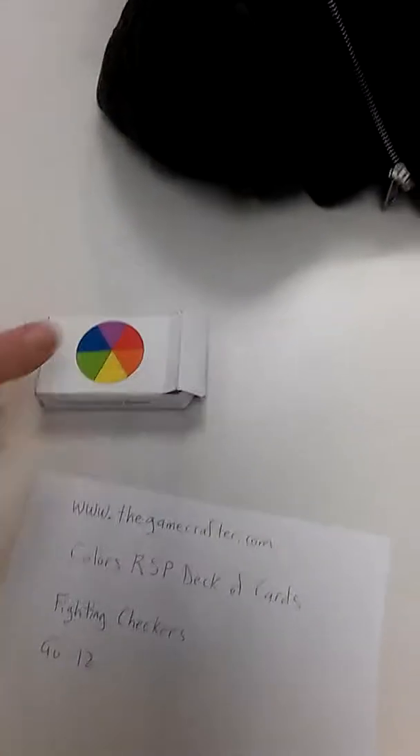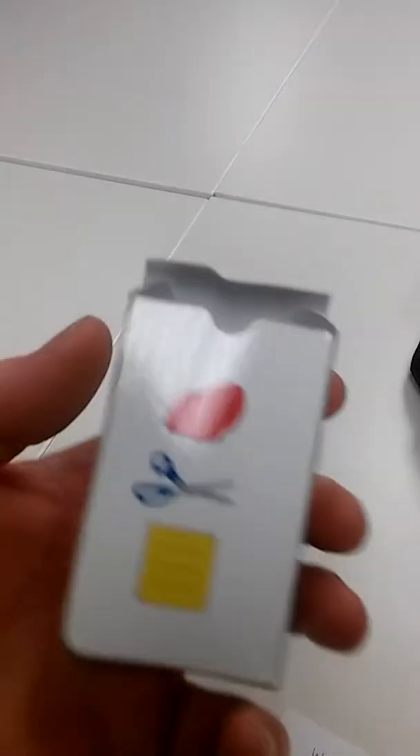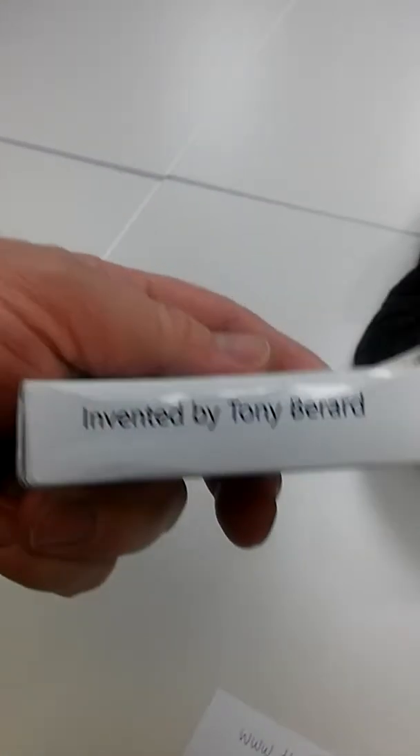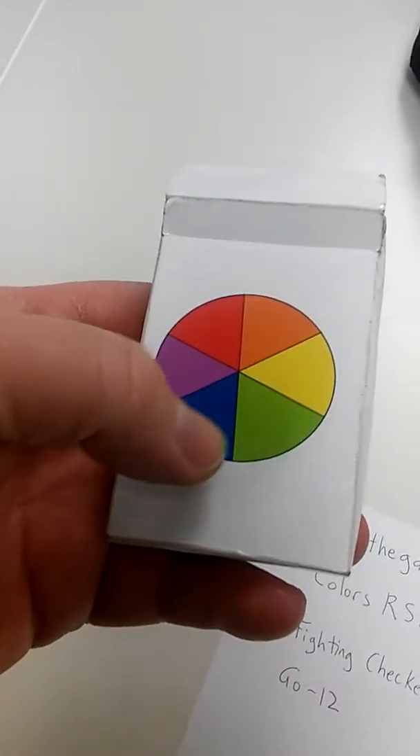This game uses the Colors RSP deck. So this deck of cards, it's called the Colors RSP deck. It has the rock, scissors, and paper. And it was invented by Tony Berard — well, that's me. There are six suits in the deck: red, orange, yellow, green, blue, and purple.